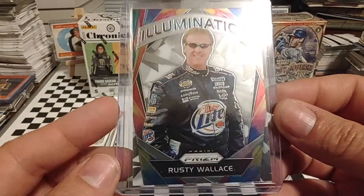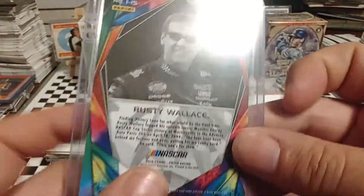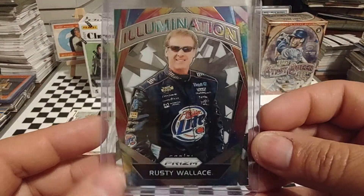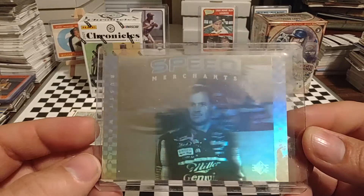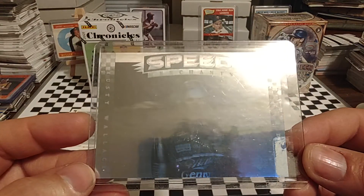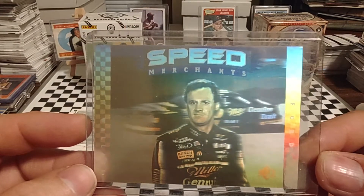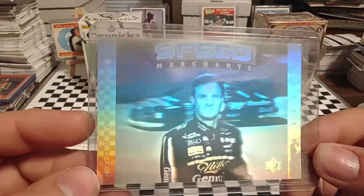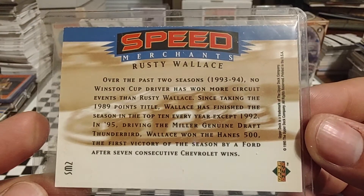Got this real nice illumination parallel — can't think of what the parallel's called. Is it a Cracked Ice? It's kind of a Cracked Ice — 2018 Panini Prism, so Illusions, kind of the rainbow effect. And then the last card we're going to look at is 95 Upper Deck Speed Merchants. I like the fact that the card goes from virtually non-existent to this 3D effect — how it changes with the technology for 95. That was a very nice looking card. So Speed Merchants from 1995.